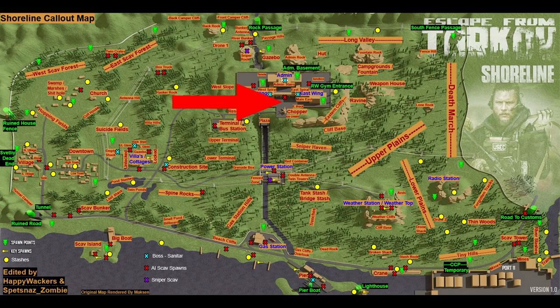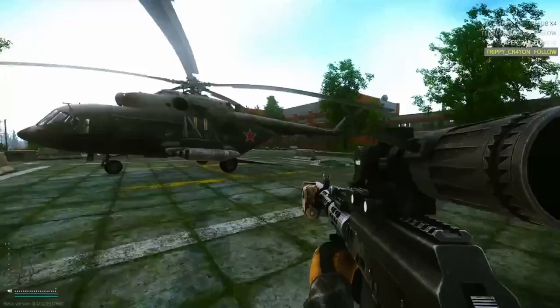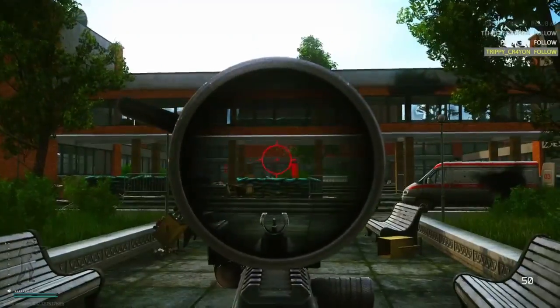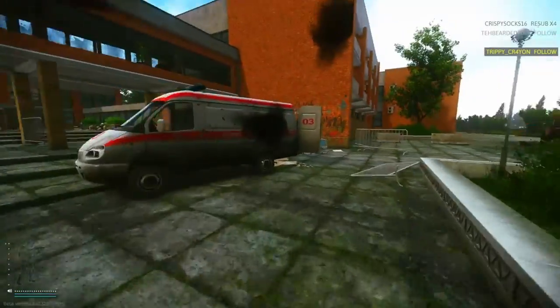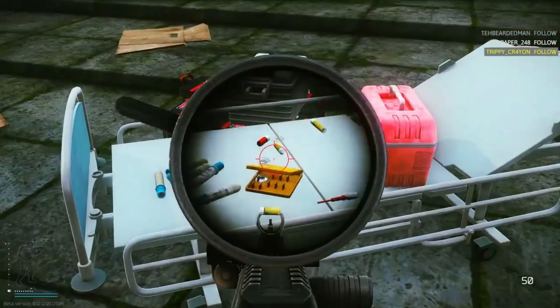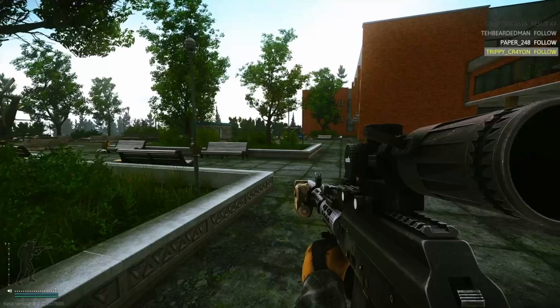The first trading post we're going to is the Resort trading post. When you get to the front side of Resort you'll see a helicopter, and to the north you'll see three buildings — on the left is West Wing, dead ahead is Admin, on the right is East Wing. The trading post is located on the right side of the ambulance. Just ahead you'll see a white bed where you should be able to place your marker. Once the marker is placed you'll see a timer — just survive for that amount of time and you'll be good to go.